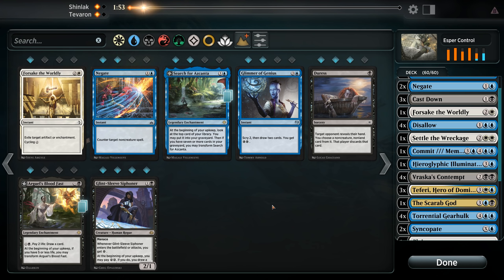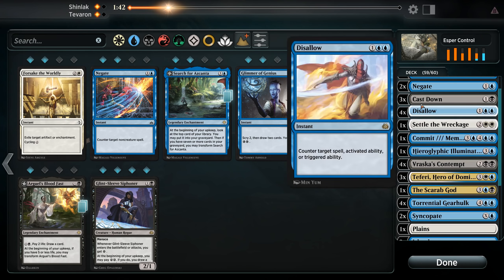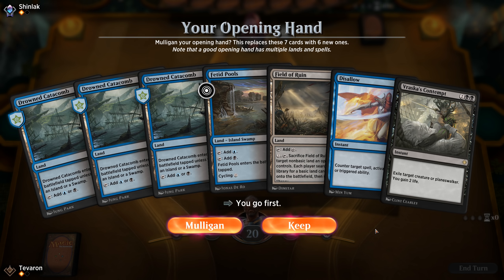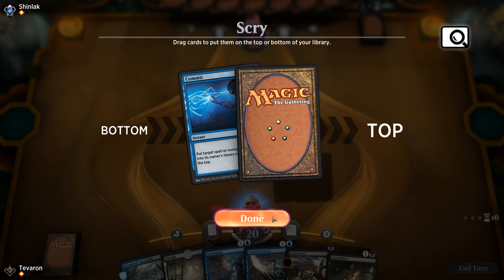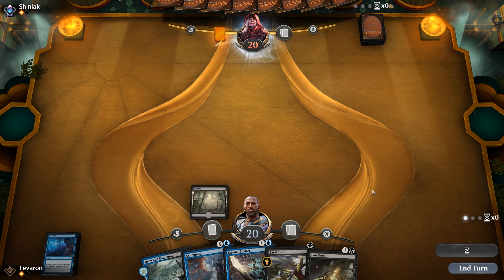Game three. I haven't seen Chandra from this deck at all — doesn't mean she's not in there. To hedge, we'll take out Forsake the Worldly, take out one Negate since we have enough spot removal for Bomat Couriers, and put our Glimmers back in to see how that does. We get to go first. This hand is very slow — we'll mulligan, need some earlier interaction. That's more like it. Hopefully we won't get mana screwed again. We'll keep this. Commit goes to the bottom and we'll go Swamp. Opponent did not mulligan this game — probably really bad for us.